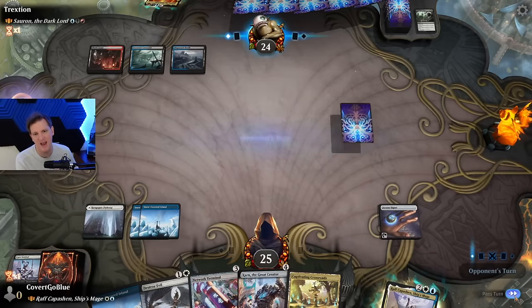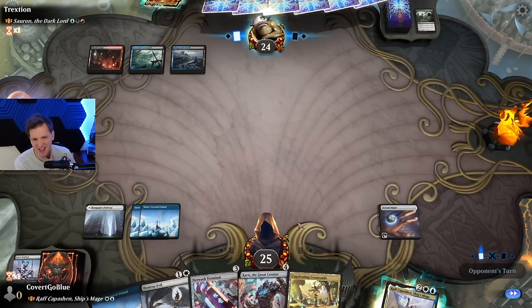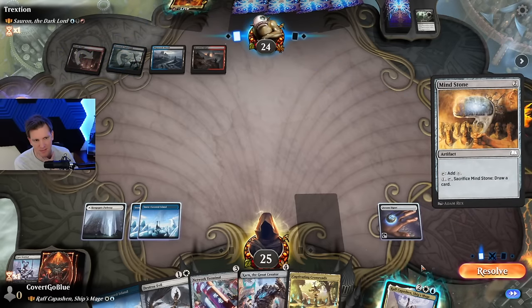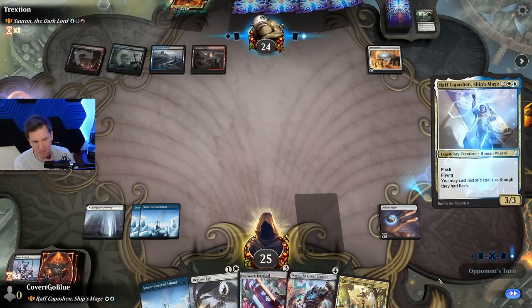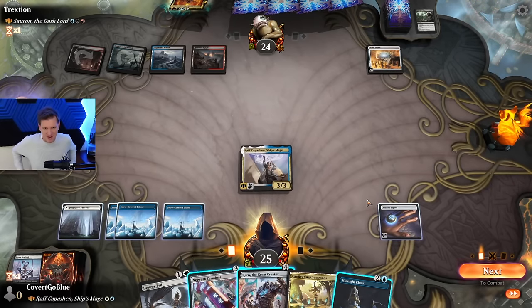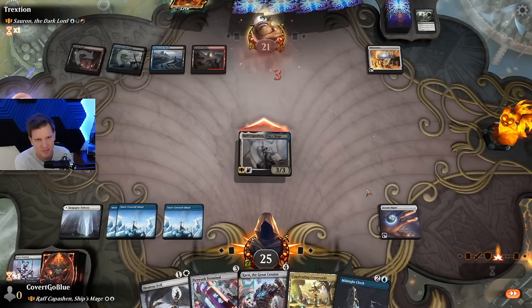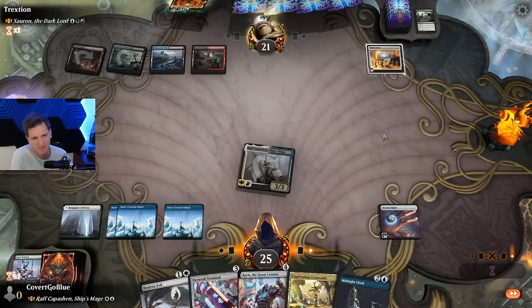I think I'll just try flashing in Raph. If they counter it, good. Raph is kind of the decoy of the deck to let me do my sneaky combo stuff at instant speed. Makes Karn look better. Could have responded to the Mind Stone. It can double ramp here, that's pretty good. But I feel like they're holding up counters for something else. Do I try to Karn them with that Mind Stone? Not yet. It's just a Mind Stone.